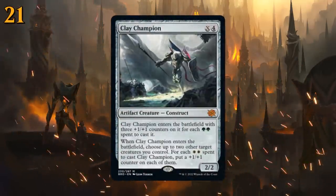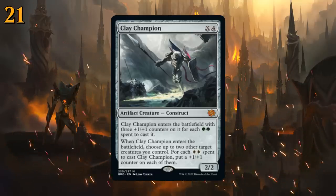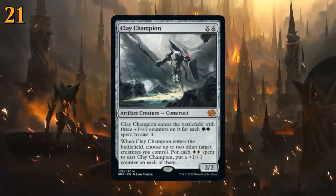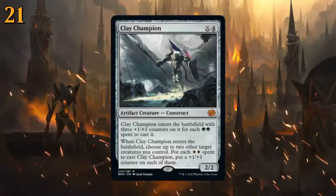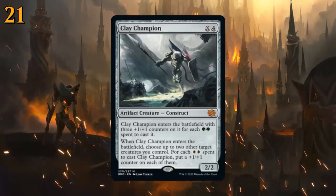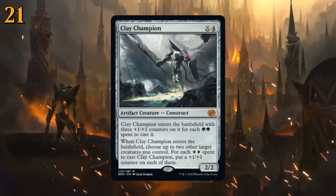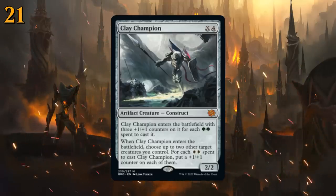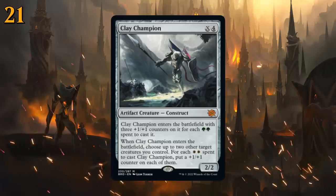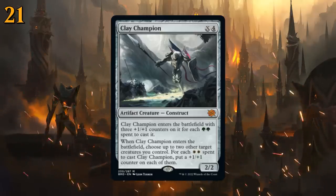At number 21 there's Clay Champion, with a casting cost of X and four generic mana — so we can play it for four mana or sink additional mana into it late game. It starts as a 2/2, but in a green deck Clay Champion enters with three +1/+1 counters for each double green mana spent. In mono green played on turn four with quadruple green, it enters as an 8/8. The white mode lets you put +1/+1 counters on up to two other creatures you control for each double white spent. In a green-white deck you get the best of both worlds — lots of interesting ways to use Clay Champion.